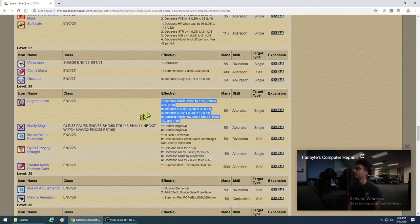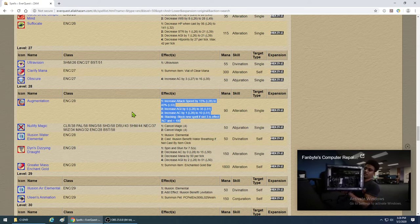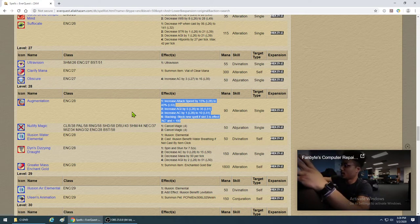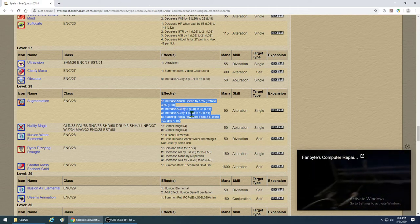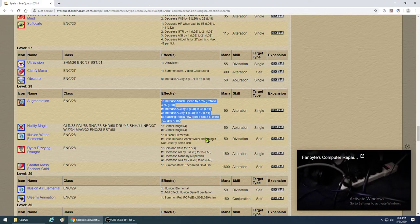Augmentation — it's a little better than older haste spells but only increases haste by 15% at level 28. It does last a long time and increases agility, and people like it for the long duration. But by this level your Alacrity is hitting a lot harder and Quickness is working really well, so you may just want to stay with those and save the extra mana for nukes or stuns.